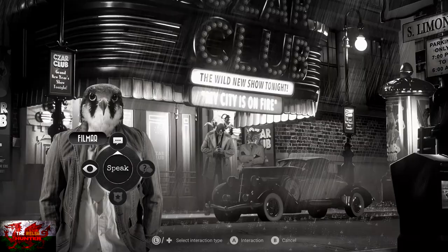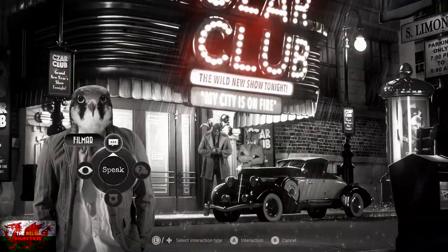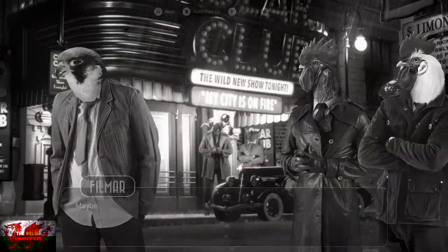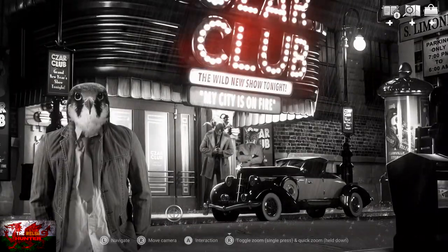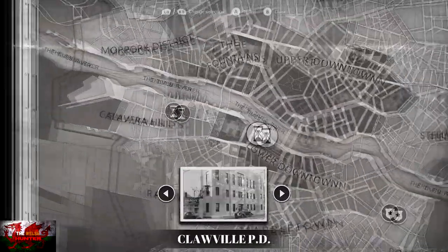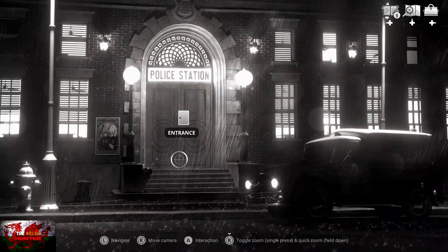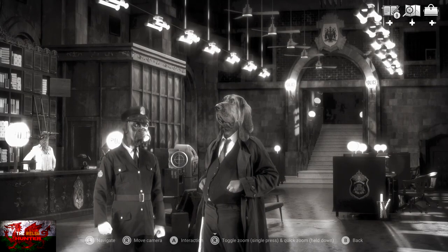At the Czar Club, speak to Fillmar — exhaust all dialogue until options are no more. We're done here, so back on the map, we're going back to Clawville PD.